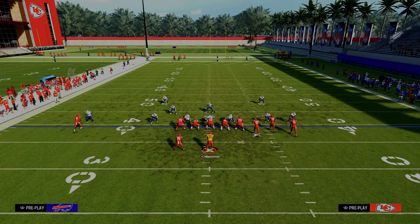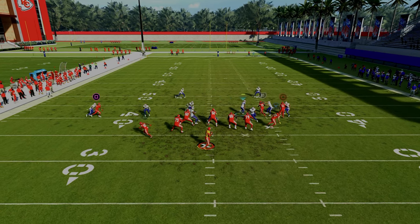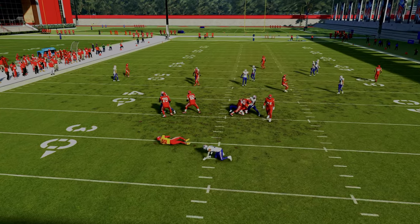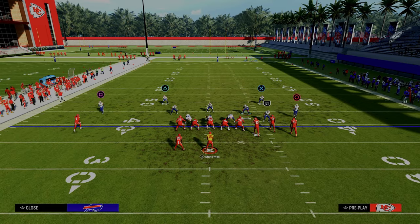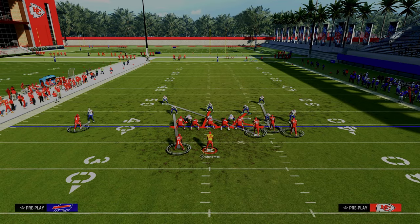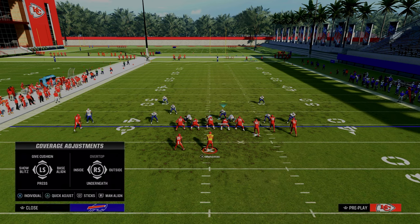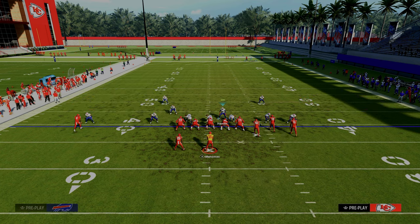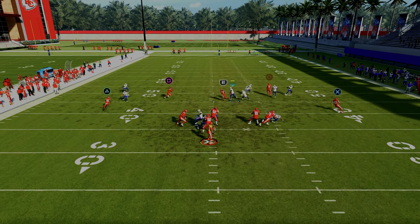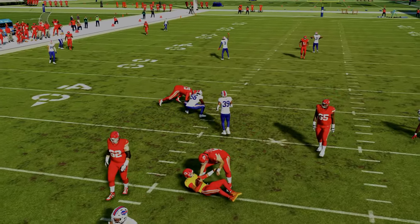The one unfortunate reality in this game right now is there's not a great four-man pressure. As you can see, if I send four here, sometimes this actually will come in — it's a little bit random in terms of its consistency. So if you wanted to run the four-man version of this blitz, what I like to do is man this slot corner up onto the slot receiver, purple the left side, put an outside third out there, maybe purple the right side. It's pretty decent coverage. Sometimes you can get this to come through the A-gap — it didn't come in right there. In practice mode, it's also a little bit less consistent than it will be in game.